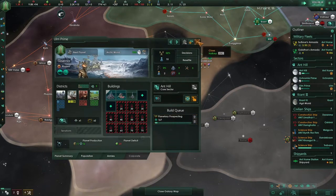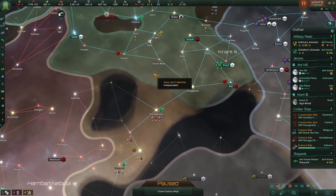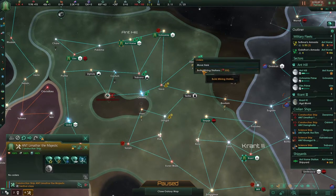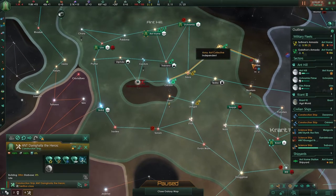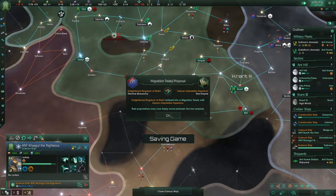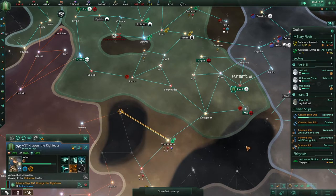I would be willing to go for it. That's all done. This system is so not worth it — go build mining stations. You are done; go build an outpost over there.